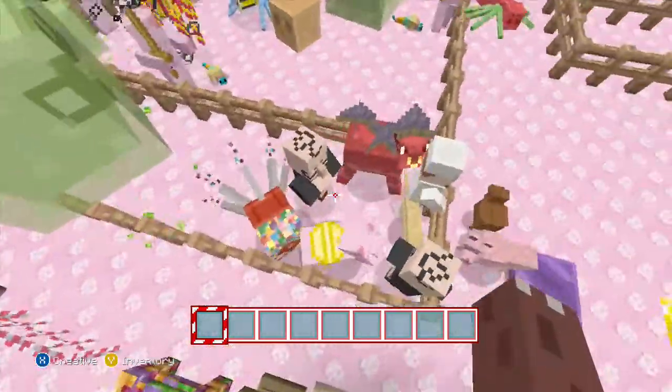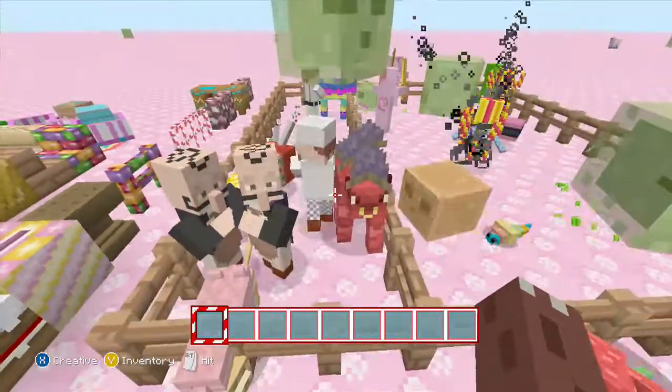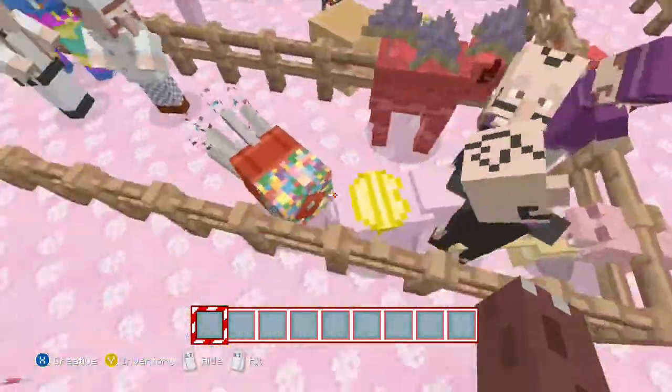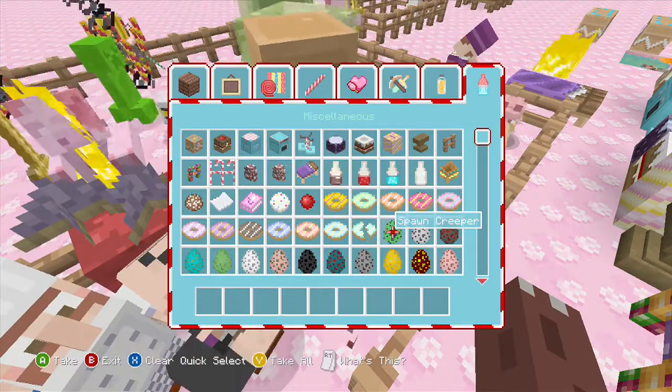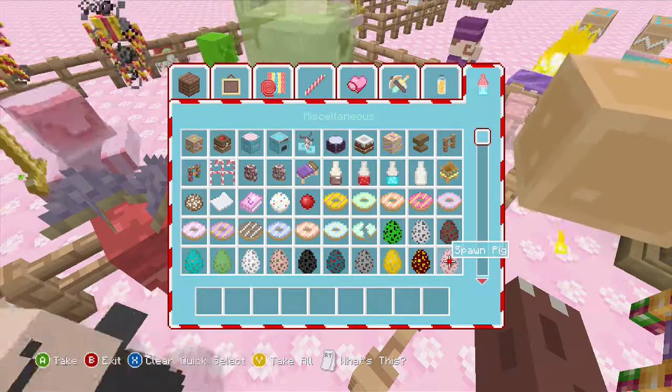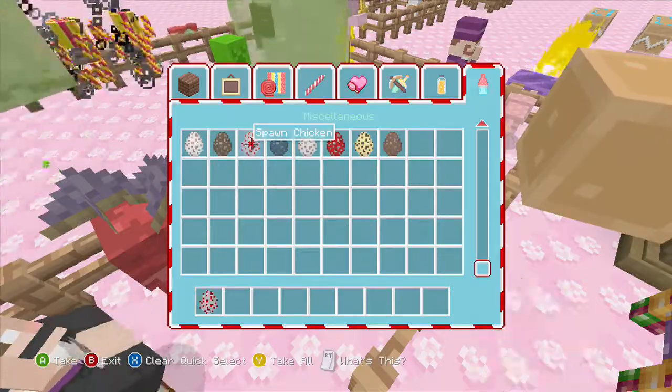Here are all the animals. The ghast just wants to move out of the way - it's getting really hectic over here. We've got villages, cows, squids, chickens. Let's go grab a chicken spawn egg - there we go, there's our chickens.